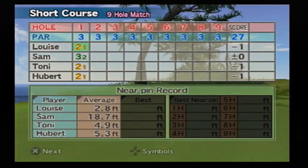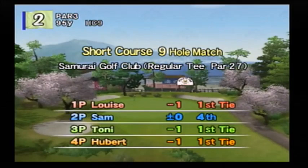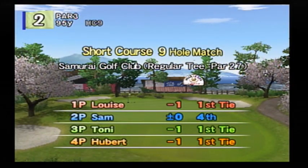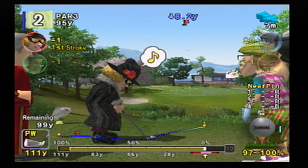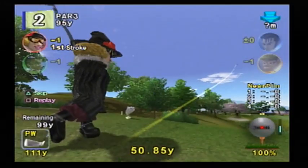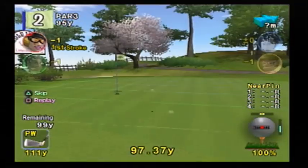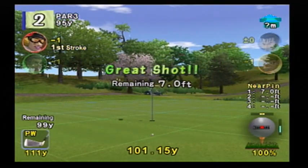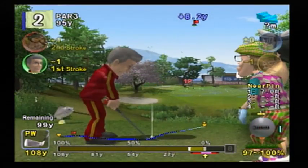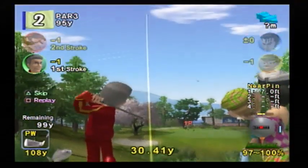See right here, it shows the averages. Now there is a bit of a bug - you notice the best area is grayed out? There was a bit of a coding error with this mode. It's supposed to show everybody's best near-pin for this round, but it's bugged. Not only does it only work for one-player mode, but it shows your career best and not your round best.